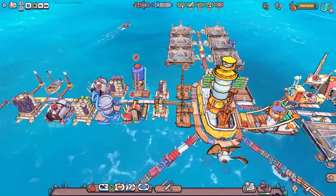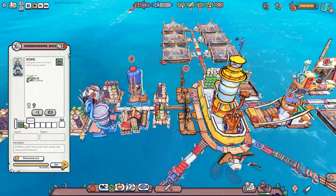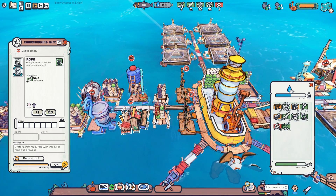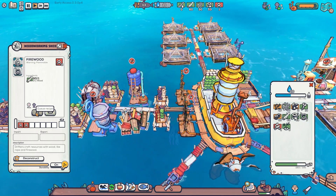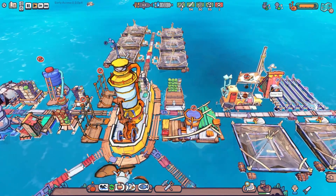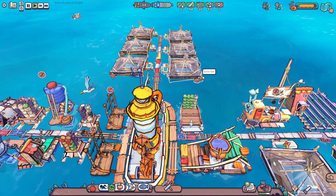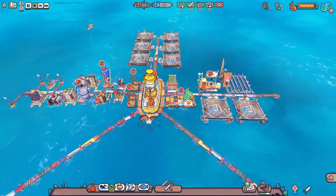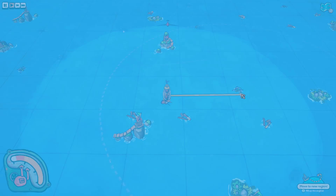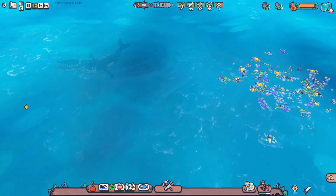Campfire wood — let's craft up a bunch more of that so we have it on hand. We have seven rope, so let's go ahead and make a bunch of campfire wood. Water seems to be holding strong at 20. We'll see how that works out going forward.